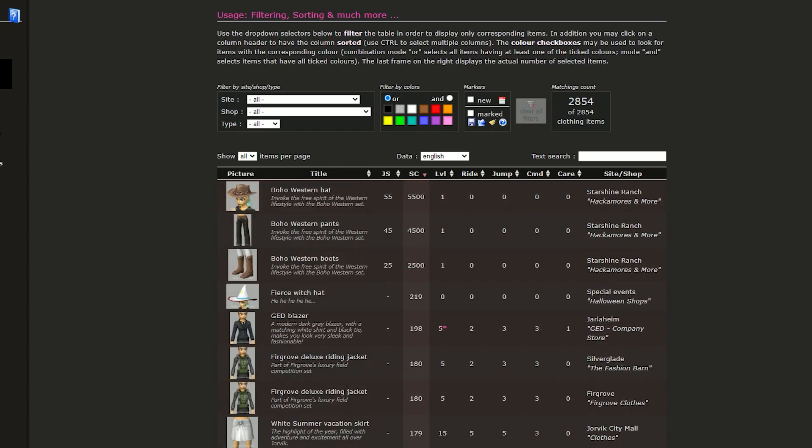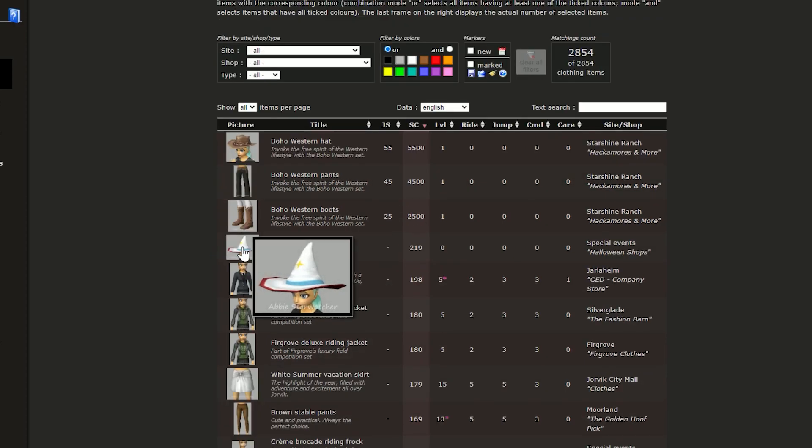These things here are a little glitchy — some of them I think the creator got a little mixed up, because they actually cost 55 star coins and 5,500 Jorvik shillings. At first I was kind of scared when I saw this, but then I looked over and it's a special event at the Halloween shops, and I do not have this — so that looks like a hard thing to make an outfit for.